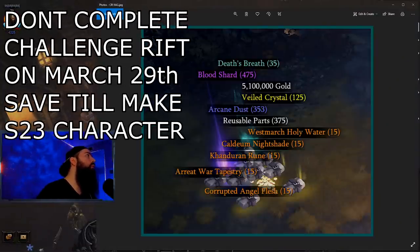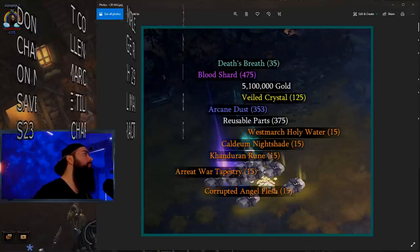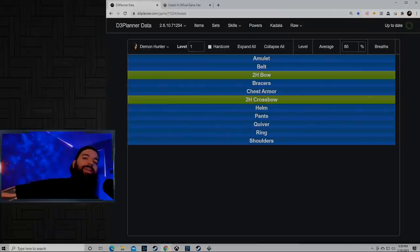As of right now, we don't know when the season will start, so just save your challenge rift the week the season starts, whenever that is. It usually resets on a Monday, so just don't do it. Save it and then you can max out your blacksmith, roll bloodshards at level 1 — you have like a whole cavalcade of goodies to play with. So that's where this story begins: level 1 bloodshard recommendations.